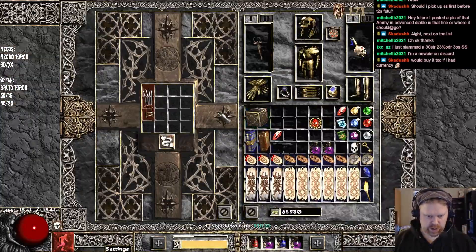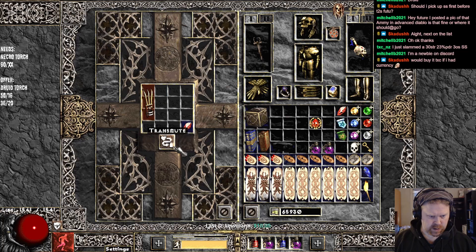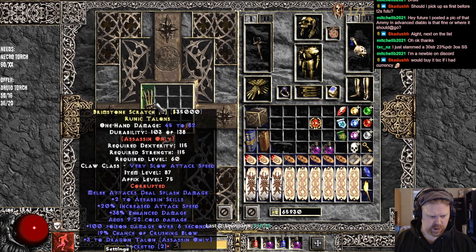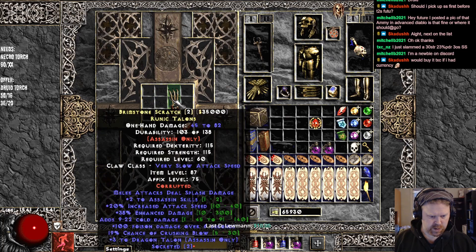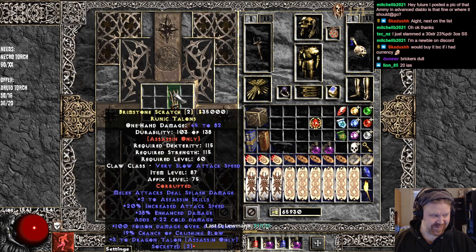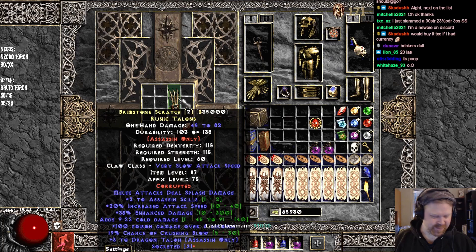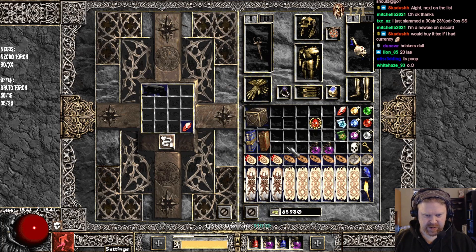I have a couple of items to corrupt, guys. We have this Stalker's Cull — and we don't have Stalker's Cull anymore. Although... we actually got 5 to Dragon Talon with 20 attack speed and two sockets. What the fuck is that? Two sockets, 20 attack speed, and 5 to Dragon Talon. That's funny — it's not very good. It would go crazy in the loot filter if that was anything you would want to keep.